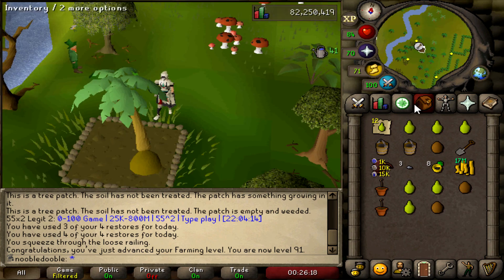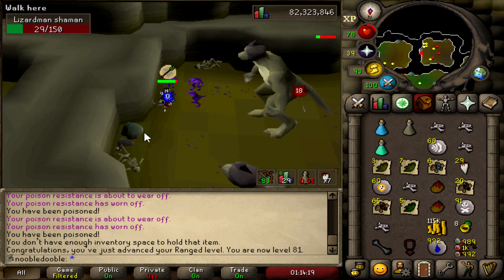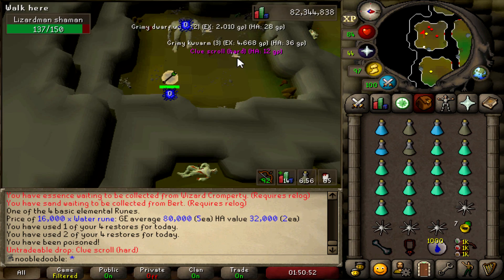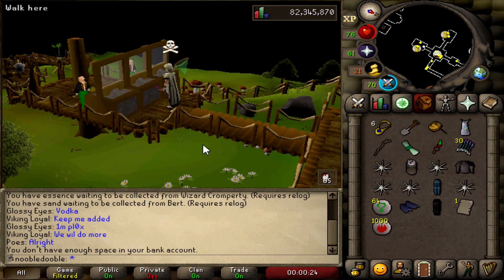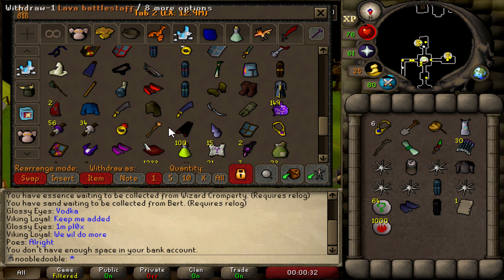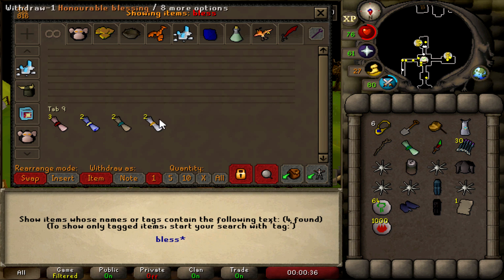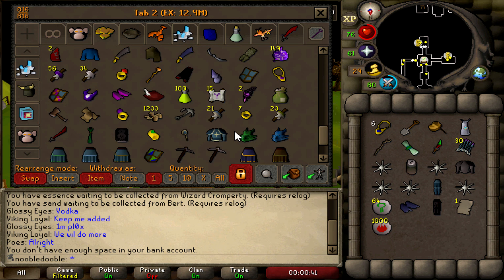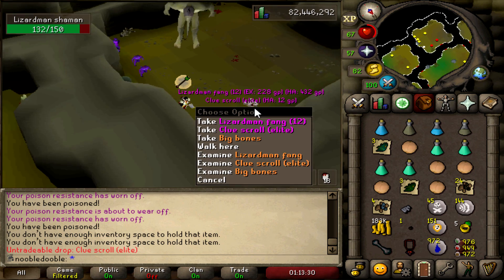81 ranged from the lizard shamans! Got a hard clue right at the start of the trip - bittersweet but worth it. Opened it: 29k cash but it's actually a unique blessing, so I think I'm five out of six now. I don't have bank space but looking at blessings, yeah - five out of six, that's crazy. Also got what I think might be a unique Bandos page from an elite clue - apparently that's one in 1,200.